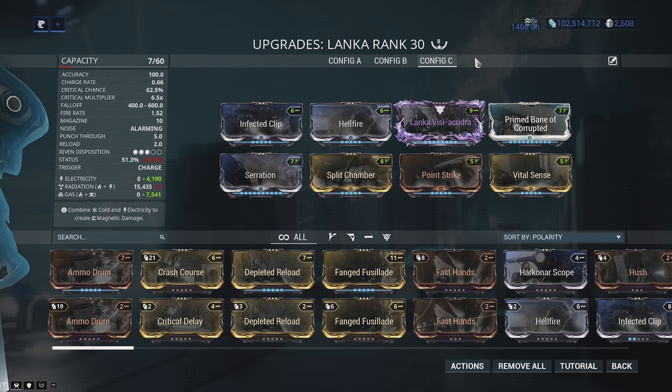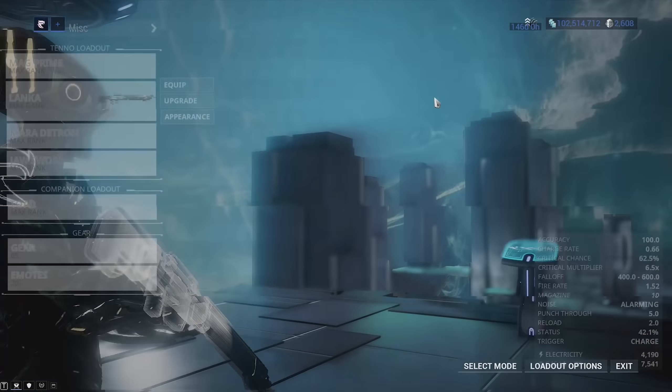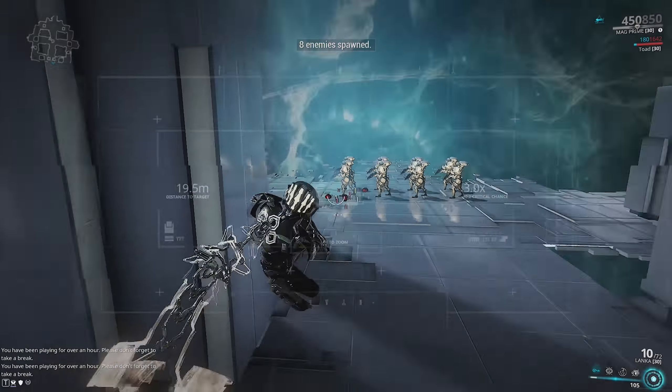We have Serration, Split Chamber for damage and multi-shot, Point Strike for critical chance, Vital Sense for critical damage, Prime Beam mod for the triple-dip, and then Infected Clip plus Hellfire for gas damage. I've got a Riven on here giving more damage, fire rate, and critical damage for minus status duration. Minus status duration does hurt it because you want those gas clouds and toxin procs lasting as long as possible.